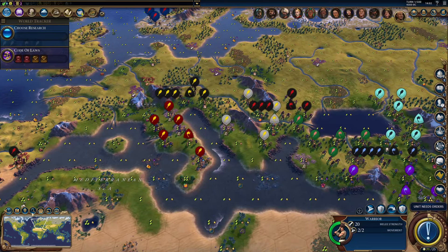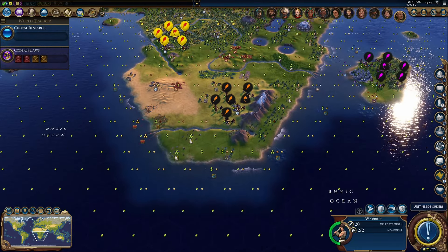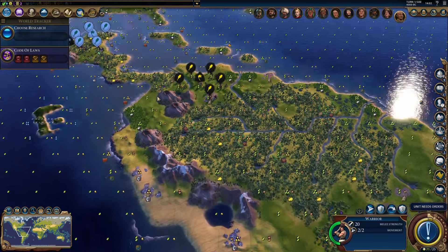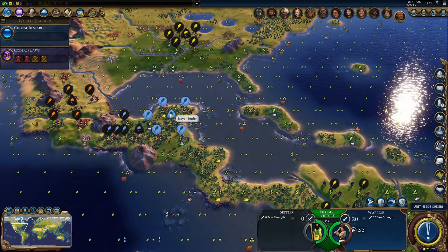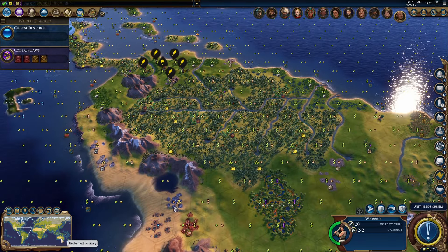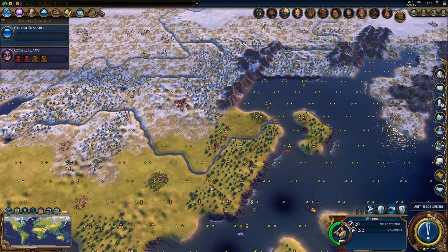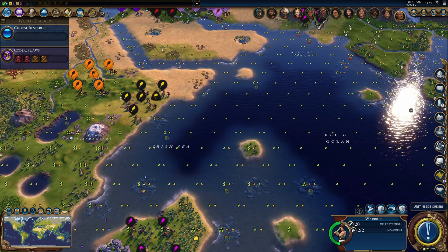Obviously you can't see the strategic resources in the ancient era, but it gives you a very good idea where the other resources — bonus and luxury resources — are, and obviously major and minor civs. So it can give you a head start if you're trying to move to a high difficulty level and need a little practice, or if you're looking for a specific start.